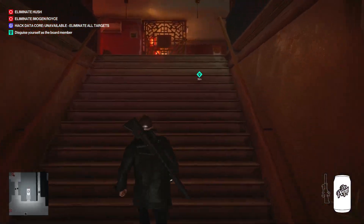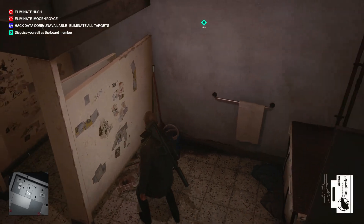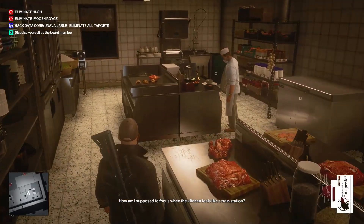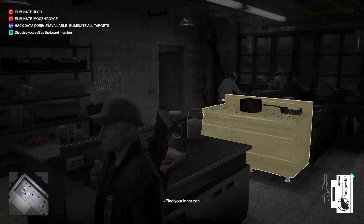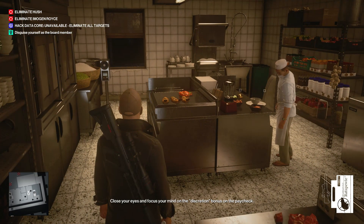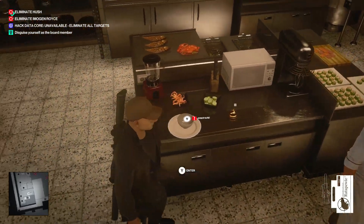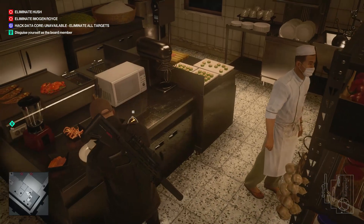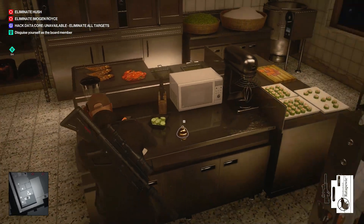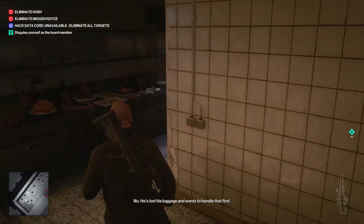We follow the cursor back to the restaurant where we listened in on the conversation. When we get here, we're going to need this gentleman sitting down — his suit or his disguise. So go in the bathroom, grab some ratapui, make your way back to the kitchen. These chefs in here don't really seem to care what we're doing. There's a little dish that we're going to have to make, so come over here and assemble your little bowl of soup. Once it's done, add the ratapui and ding the bell.